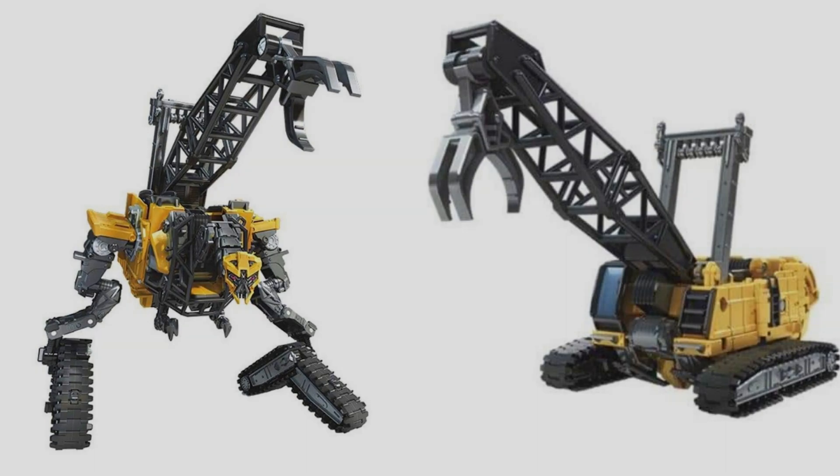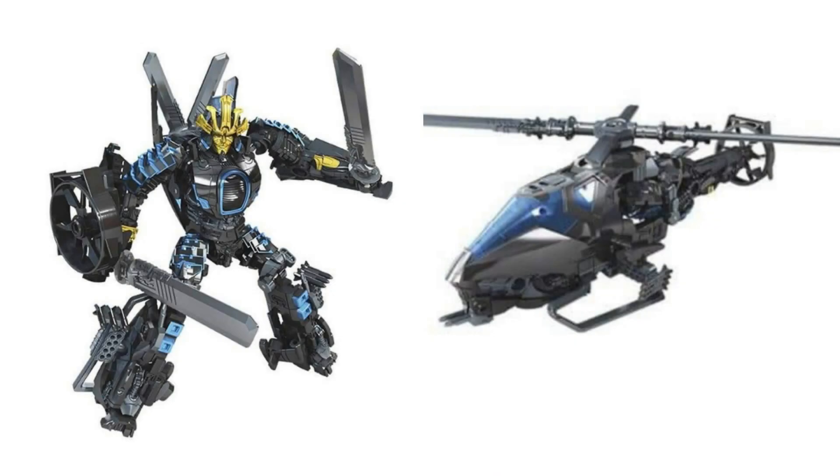I'm guessing that he will cost the usual Deluxe class price of $19.99. Next up we have the Deluxe class Age of Extinction Drift in his helicopter mode. This is an all-around no for me. They went and remolded the Deluxe class Dropkick, and that figure freaking sucks. So I'm hugely disappointed that they didn't make a new mold for Drift, or make him a triple changer. He only uses the helicopter mode maybe two or three times in the movie, but it's a cool mode, and Drift is a triple changer. This will also have the usual Deluxe class price of $19.99.